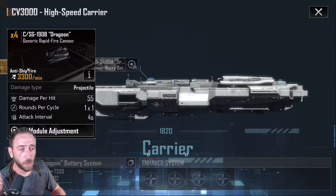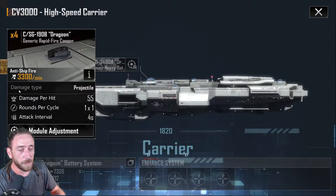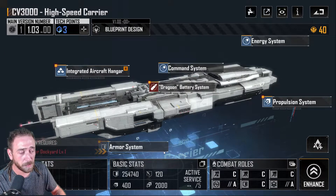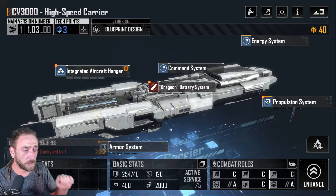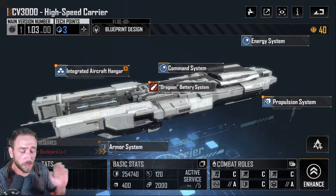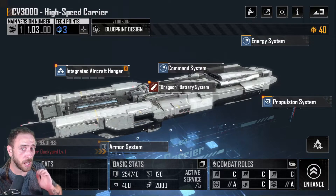If we look at the Dragoon Battery System as an example, the damage per hit is 55. Now remember that number — 55. When the damage is lower than that 120 armor value, it will only do 10% of the damage of the total hit. So you'll only be doing 10% of 55 damage to a CV 3000 hull. It doesn't matter what ship it is — if the damage is below the armor value, you only do 10% per hit.